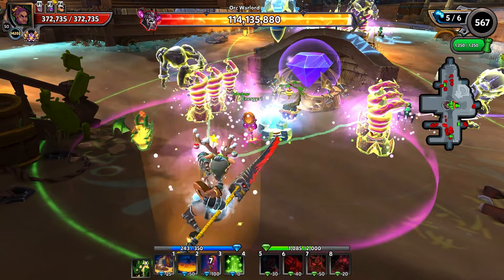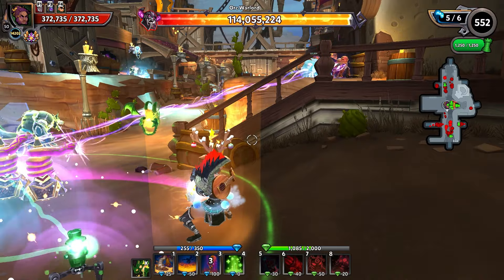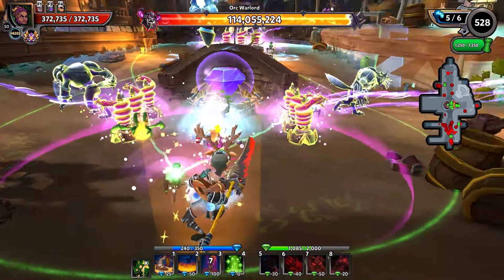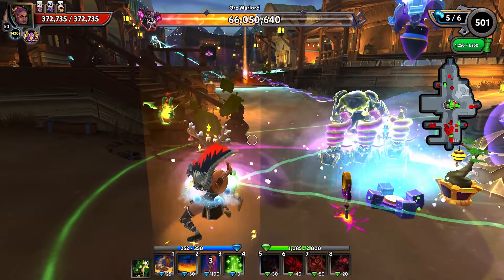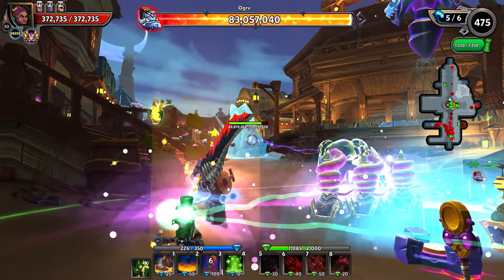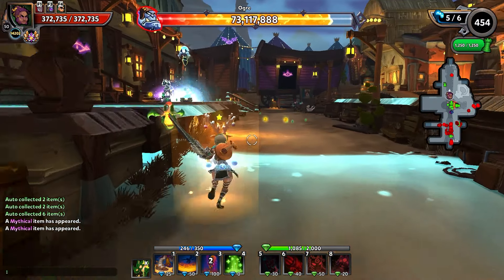Nothing has actually made it to a wall yet. I'm assuming this Orc Warlord will for wave five, but yeah, nothing's actually made it to a wall yet at all. So I'm curious to see what's going to happen there. There he is right there — the Orc Warlord had to pop his buff way, way back. So he's going to get melted. Just wrecked as soon as his buff is done.